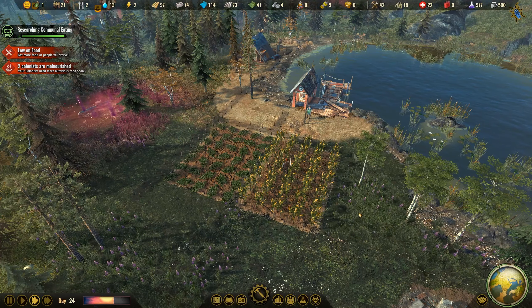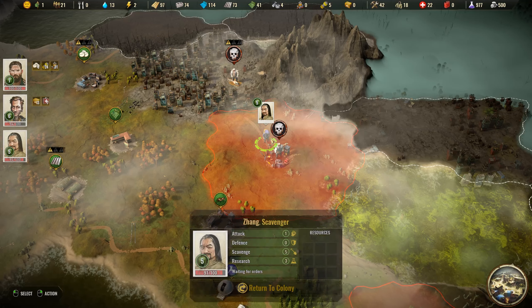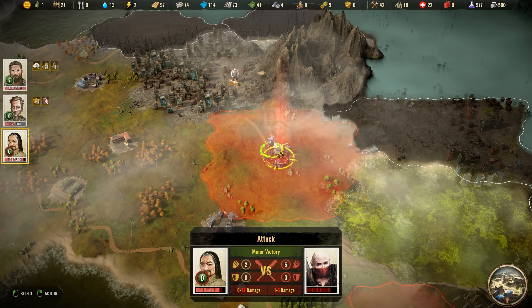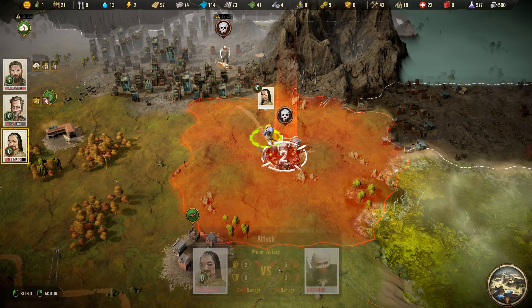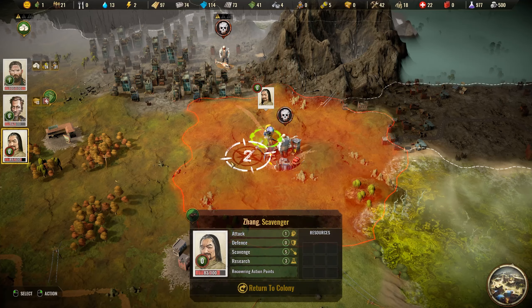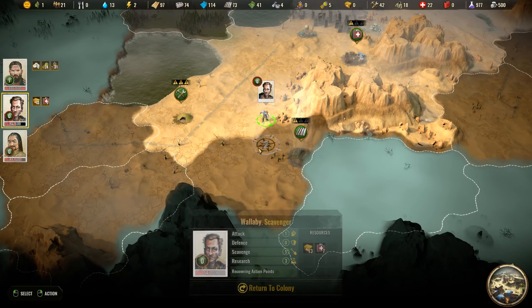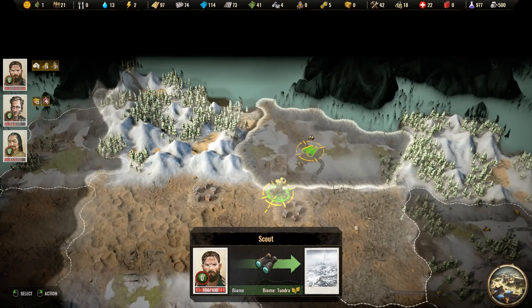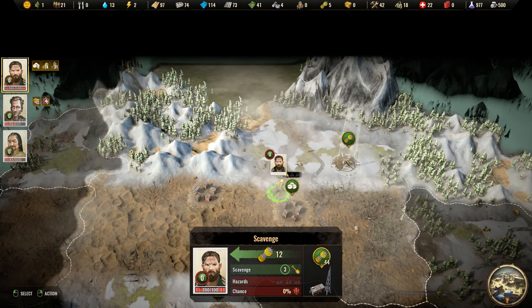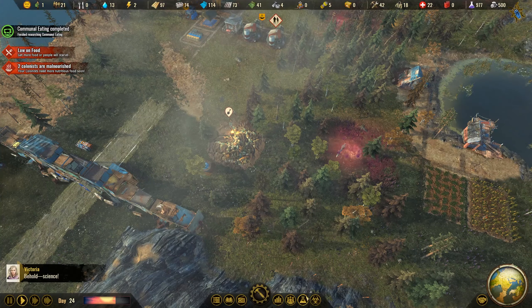Over here we've finally started harvesting, so we should get plenty of food coming in soon. Sang has another attack opportunity on the world map. They're taking a lot of damage, but Sang isn't dealing much — he might be the wrong person for this type of combat. Let's go for exploration instead — more components, which we definitely need. Communal eating has finally been completed.